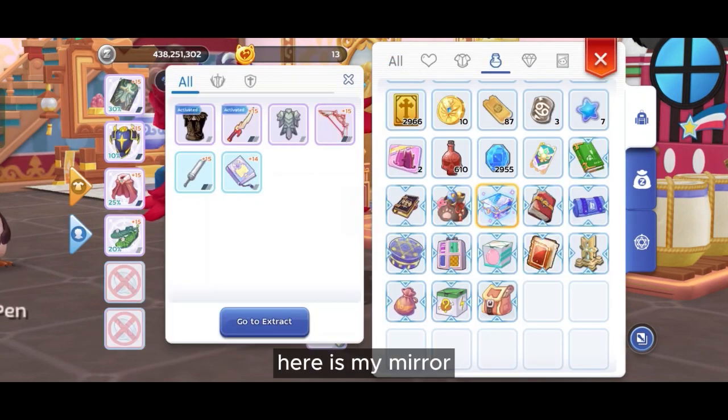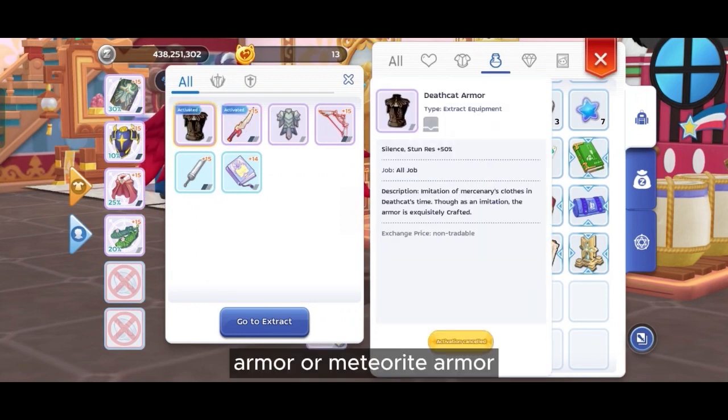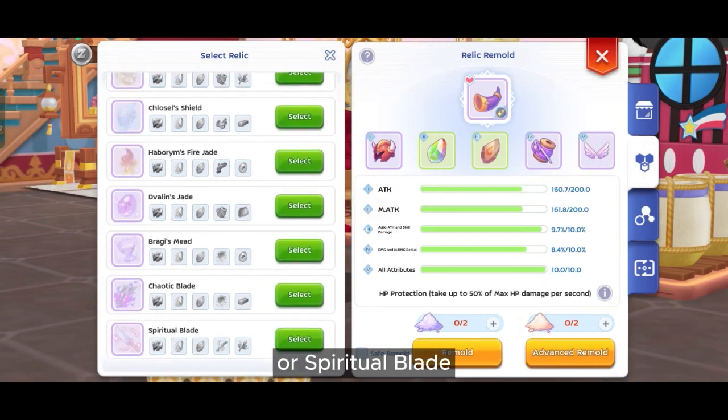Here is my mirror setup. You can use Holger X for breaking or CK for pen. Add Dead Cape Armor or Matured Armor depending on your resist. You can probably also use Horn of Wager, Horn of Unyielding, or Spiritual Blade.